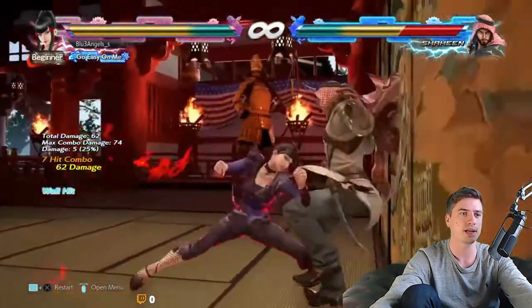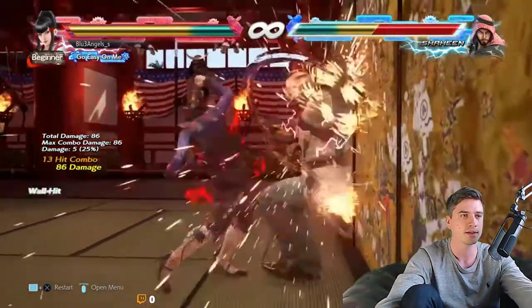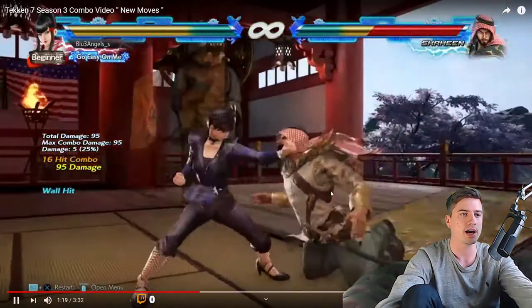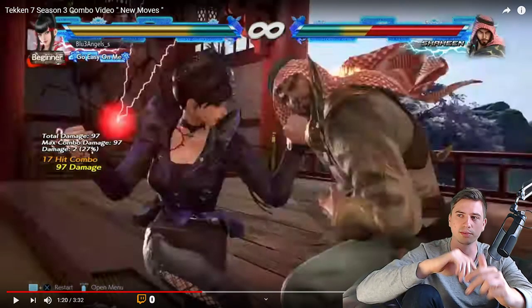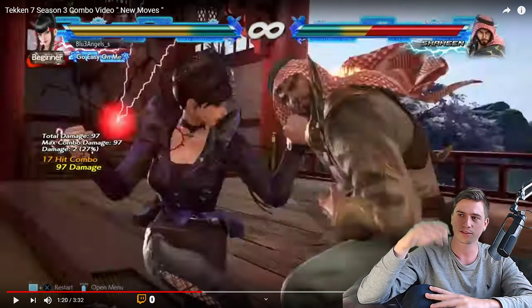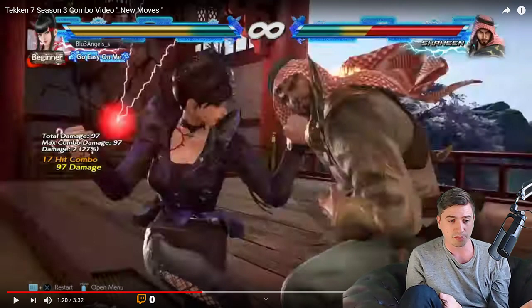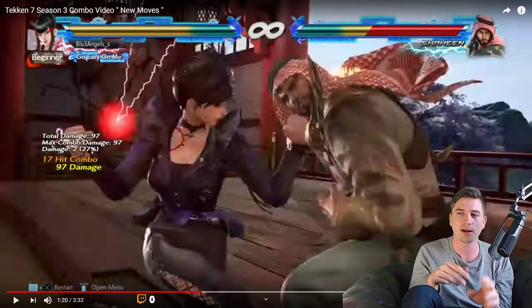These Shredder Kicks remind you of Jimpachi's Shredder Kicks, but Jimpachi's in Tag 2 used to throw you very high. They've just increased it yet again, and Kazumi's throw even higher — they seem to be faster, have more range. Jimpachi's Shredder Kicks were great in Tag 2, but everything's on steroids in Season 3.